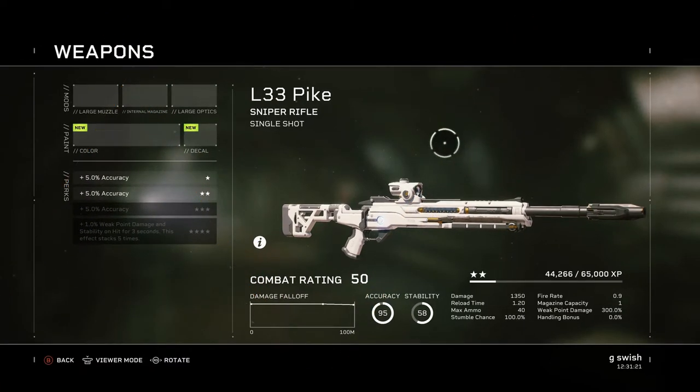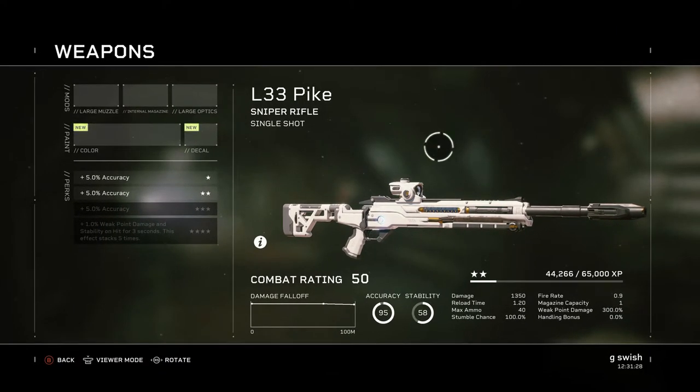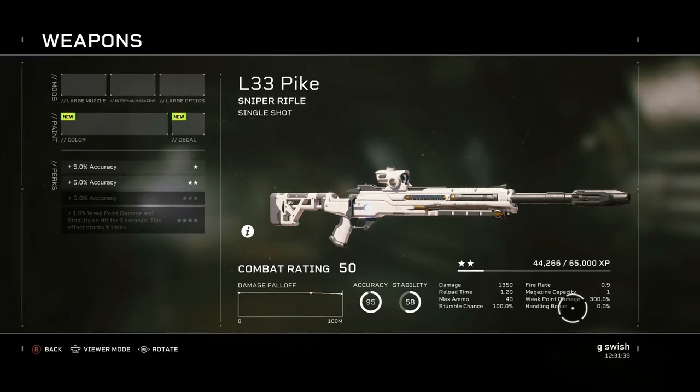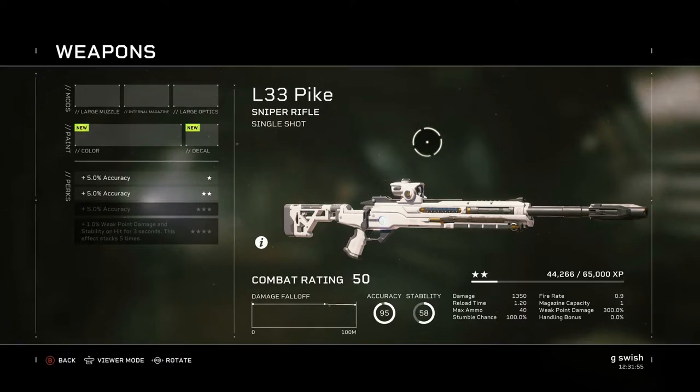Next up, the L-33 Pike sniper rifle — this is just an absolute beast. There's not going to be much in the game that hits like this does. For headshot damage it is just going to crack anything. The damage is 1,350 as base with a 300% weak point damage — it's just ridiculously strong. If you are absolutely amazing as a sniper, this may well be the thing for you. However, I've found it works a lot better in the open, in those settings when you're taking on the synths and such, which are a little bit few and far between unfortunately. It can work in the right hands — if you're great as a recon you may well want to use this, because the damage you'll be pumping out will be ridiculous.